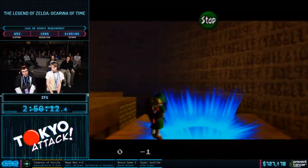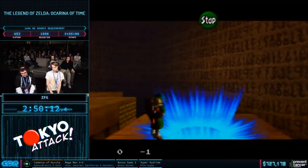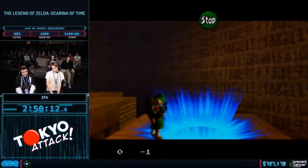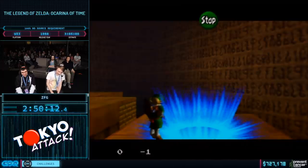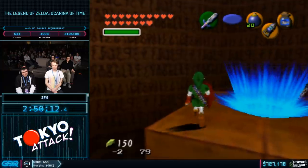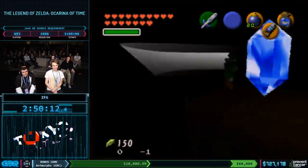Do you remember how Link was spinning earlier in Forest Temple? So when you go on a blue warp, it spins Link, and each blue warp adds a certain spin to Link. So with so many blue warps, there's going to be a lot of spin involved. And I also got this floaty property, so Link's going to start spinning.